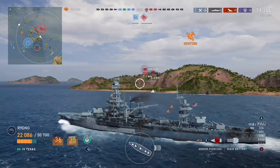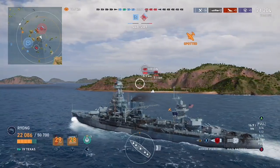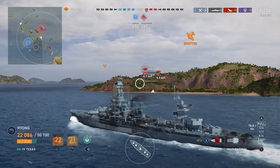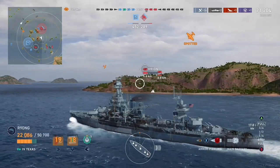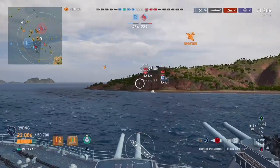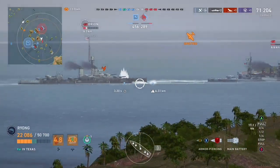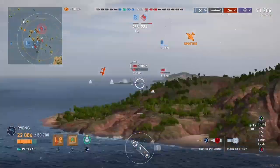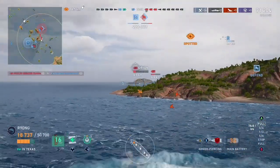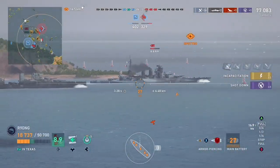We are almost nearing the corner of the island and I have already prepared my shot at the enemy Orion. Enemy Giulio appears to be either on fire or flooding and not looking good for him. Our allied carrier is striking them both however they are most likely putting up a fairly formidable AA defence. Allied carrier lands a torpedo hit on the enemy Orion so I decide to try and finish him. Enemy carrier meanwhile bombs us and sets us on fire again. Unfortunately our rear turret didn't clear the island but that is just not enough to kill the Orion.